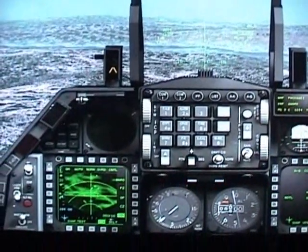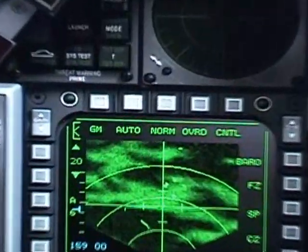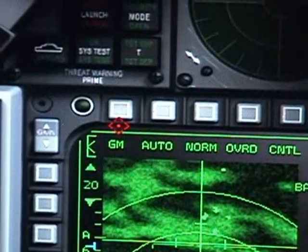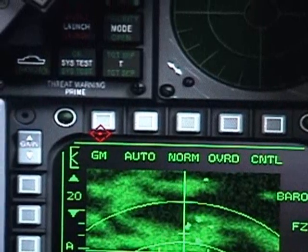Now let's go back to your left MFD and work on the different functions and buttons. Starting from the left, we have your main mode button — we already talked about that one.